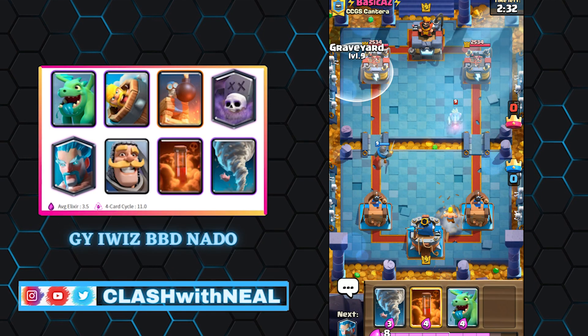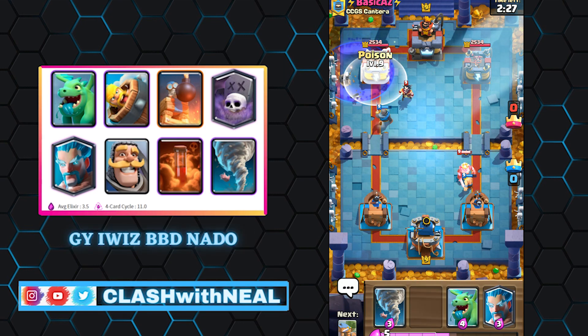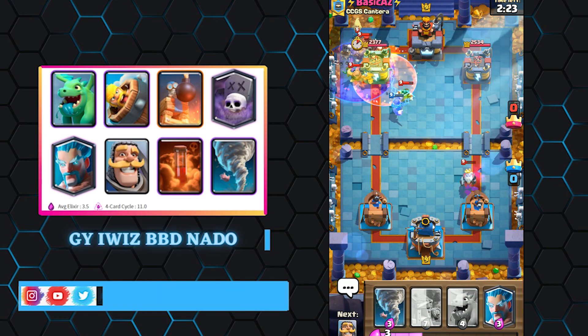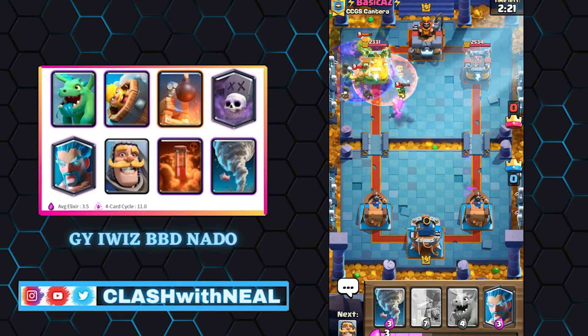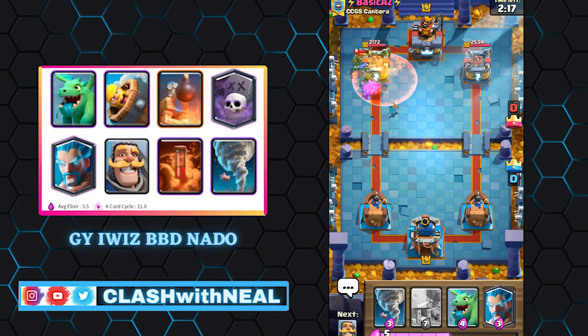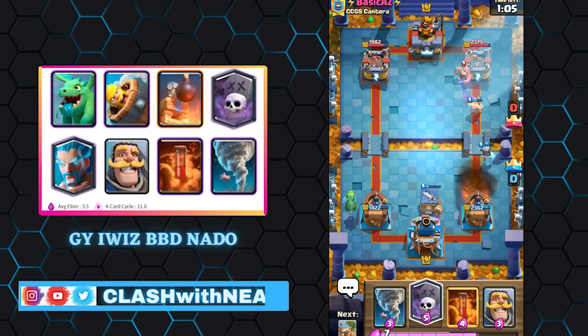The Graveyard deck is a very strong counter-attacking composition. It is played passively at the beginning of the game in order to identify the opponent's counters. In the transition phase, after a successful defense, take advantage of the hit points of your troops in counter-attack to launch a Graveyard. Your goal is to maximize the damage you can deal with a Graveyard.